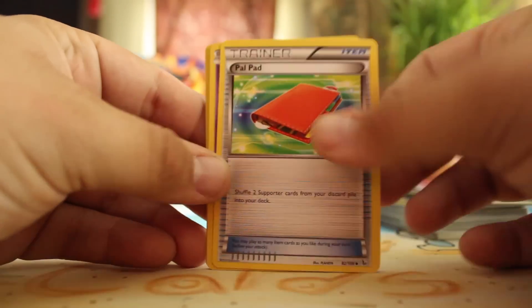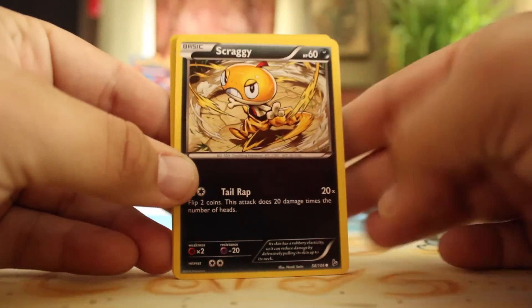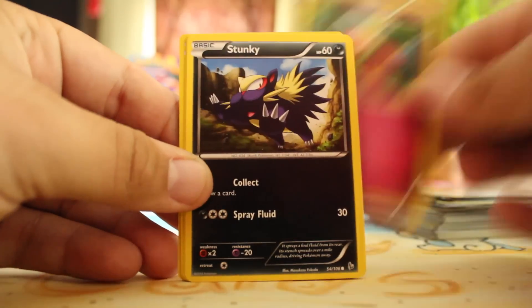Torkoal, Pal Pad, Skrelp, Scraggy, Flabébé, Stunky, Shinx, Reverse Skiddo, and a Lopunny.